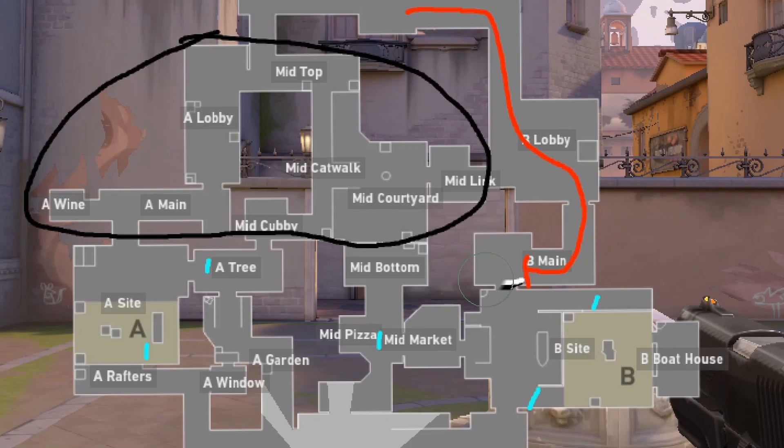The third option the attackers have is to simply wait until the smoke goes away and then try to take the site. If they go for this option, your team should have rotated behind to help with your hold and hopefully you now have five players defending the site — a fantastic position to win the round. Essentially, if you can throw a molly — which is not very difficult most of the time — you're going to get a pretty high success rate. Any of the situations you're placed in are going to put you in a good position to win the round, and that's what makes this strategy so effective.